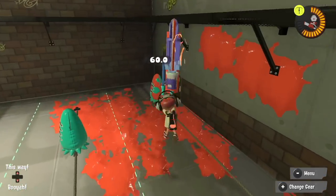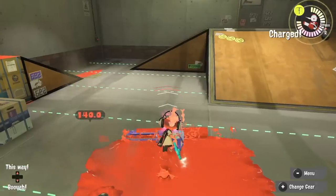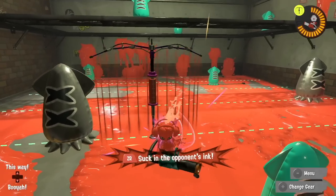Then we've got the Big Swing Roller — a little bit weaker and faster than most other rollers, but what a wide spread this thing has. It comes with a Splash Wall and an Ink Vac.